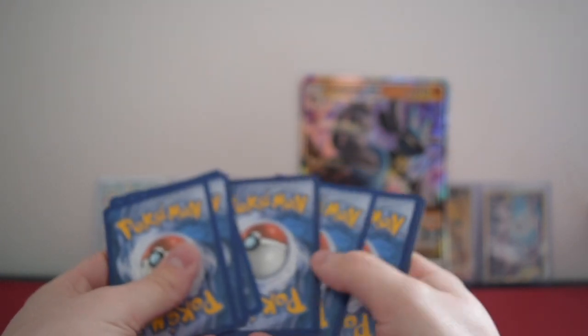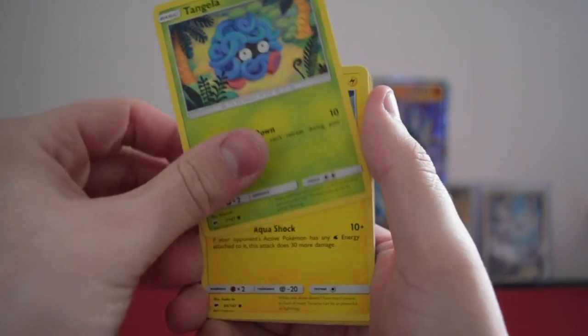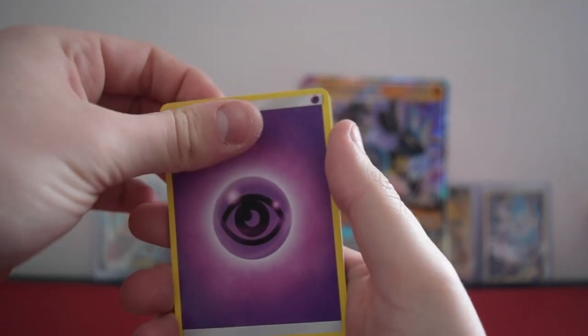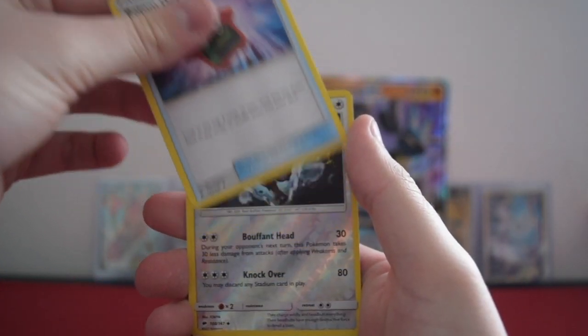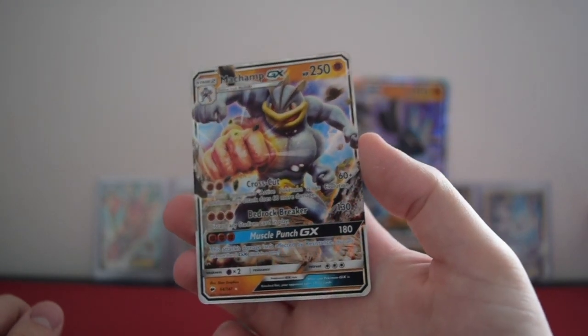Pack number two — Sun and Moon Burning Shadows. I think this is still one of the sets I need to complete; I've got quite a few cards I need. So four and two. We have a Ralts, Tangela, Deerling, Crabrawler, Inkay, Energy, a Super Scoop Up, Serperior, Rotom X, a Buffalant reverse. And our rare is a Machamp GX — very nice indeed.